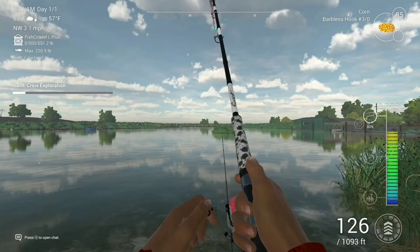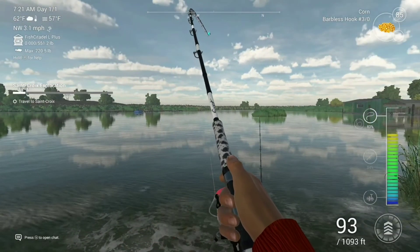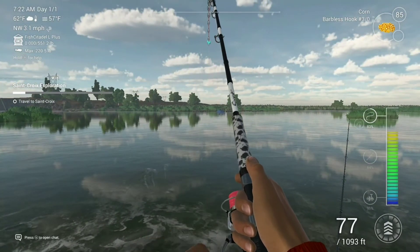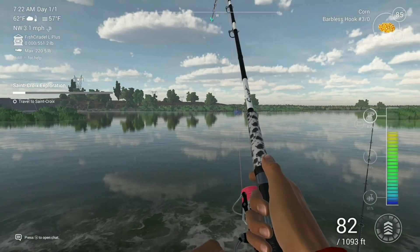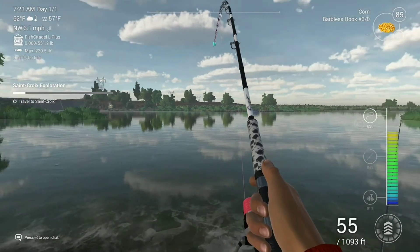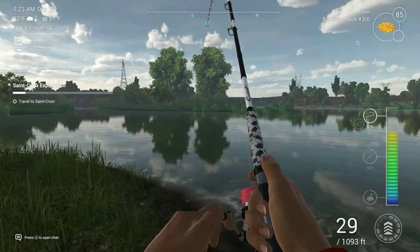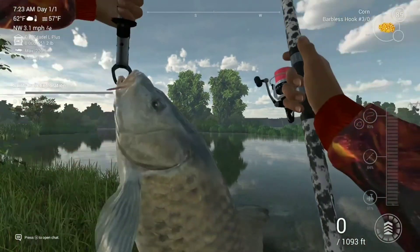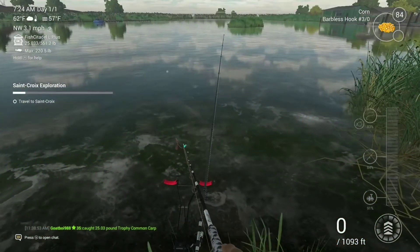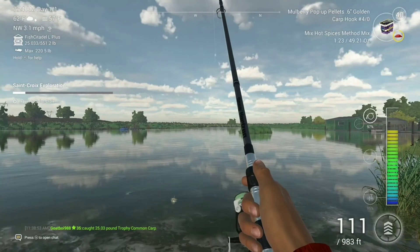We've got something on the feeder rod — it's hitting pretty hard. A 9 or 10 pounder wouldn't fight like this, so this might be a trophy. Definitely not a unique — a unique would fight even harder, being like 40, 50, even 60 pounds. At later locations like Weeping Willows or Sander Bag they get up to 60, 70, even 80 pounds. Here they max out around 60, I'd say. This one caught on corn — you can also use sweet corn, sweet peas, or semolina balls. That's a beautiful trophy common carp, 25 pounds — still five pounds short of my PB. Lots of XP but not the greatest money for a 25-pound fish.